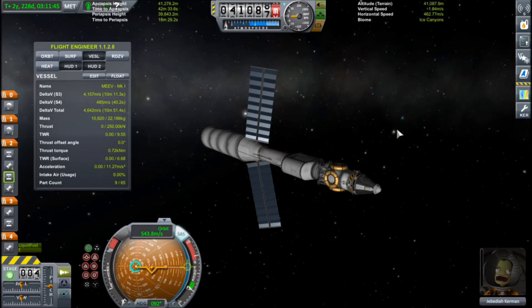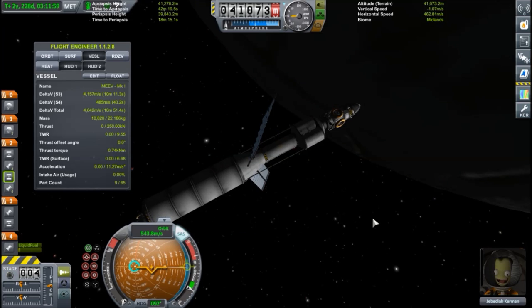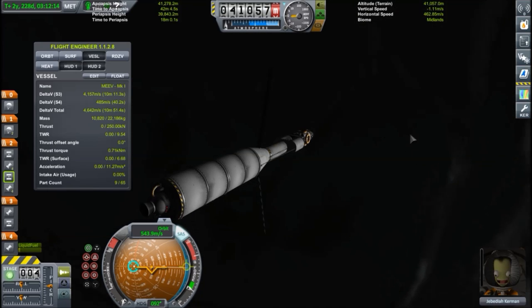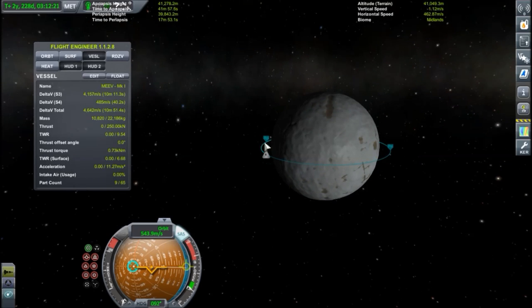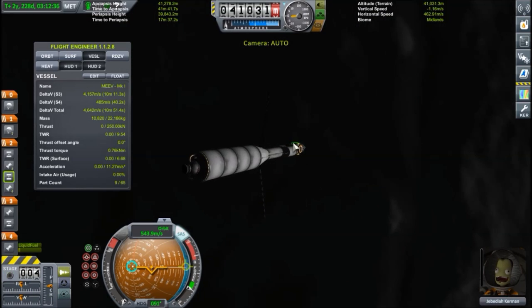Finally back for our return trip to Kerbin. I decided against showing the second landing for multiple reasons - one being a close encounter with the kraken who just wanted my rocket down on the ground for some reason. Even though it landed on almost perfectly flat ground, it just wanted to slide and fall down. I had to mess around a fair bit to be precise enough to land in a canyon, because there are not very many biomes around Elu's equator. I burned most of my monopropellant trying to right the rocket - very frustrating. But I still managed a second landing, and now we are back and docked with the main vehicle.